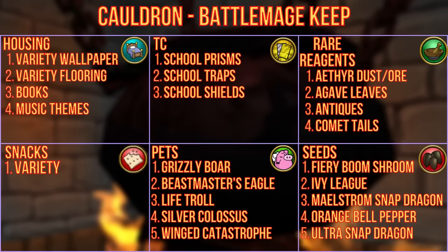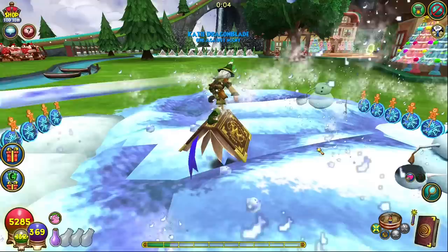The cauldron can drop a variety of different wallpaper and flooring, treasure cards including school prisms, traps, and shields, reagents such as ether dust and ore, agave leaves, antiques, and comet tails, and a variety of snacks. Pets include the grizzly boar, beastmaster's eagle, life troll, silver colossus, and wing catastrophe. Seeds can be fiery boomshroom, ivy league, maelstrom snapdragon, orange bell pepper, or ultra snapdragon.